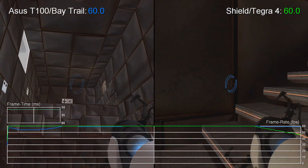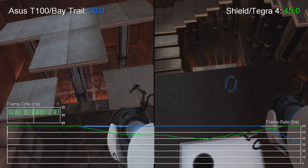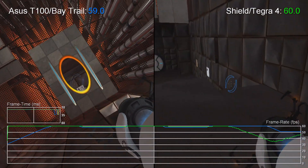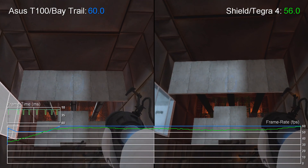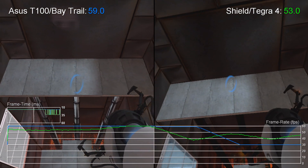V-Sync is the only real problem with Bay Trail, with frame rates lurching between 30 and 60 frames per second, something you can disable if you can take the screen tear. Overall, Portal's pretty good on Shield, but running games on a native x86 platform hands in a better experience than the Android conversion — a state of affairs that could change assuming Nvidia updates its port for the new Tegra K1 chipset.